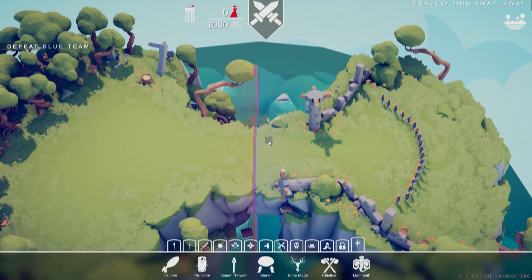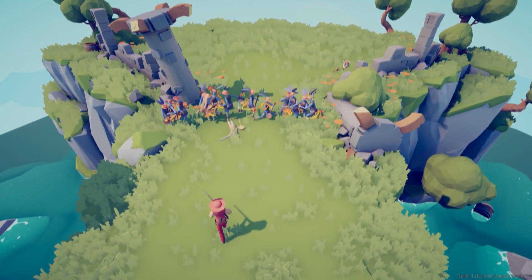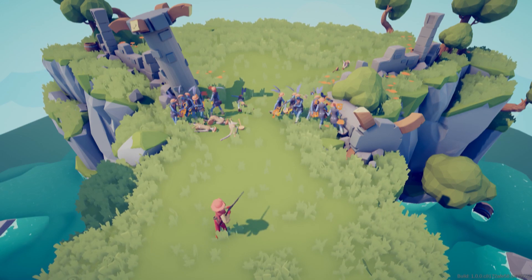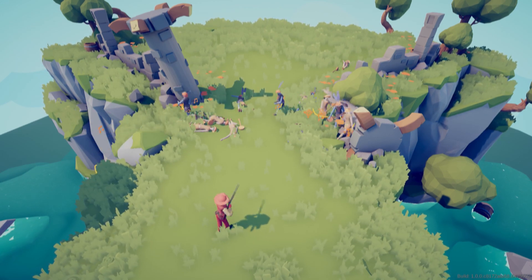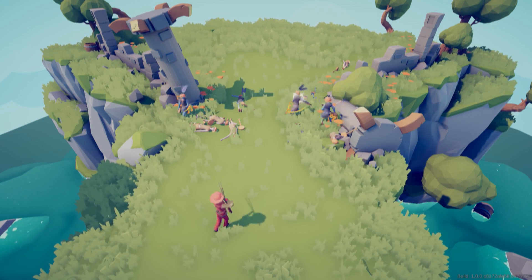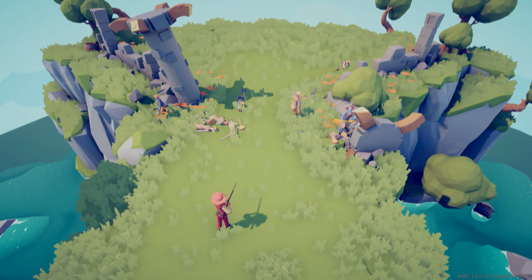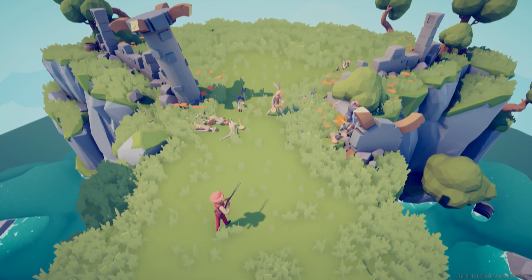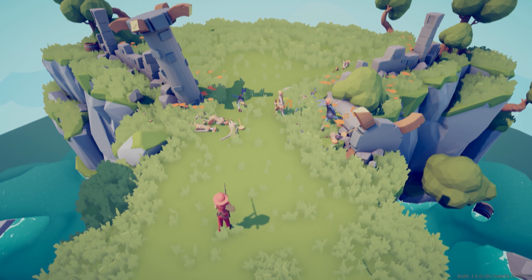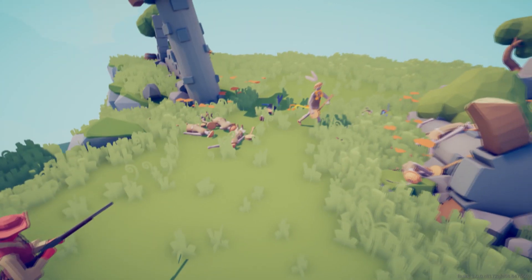Now we're on to a level called Bravely Runaway. Oh my god, that guy actually dodged — he did a spin and completely dodged the bullet. That was pretty impressive. However, it won't save you, sir. Nothing will save you now.